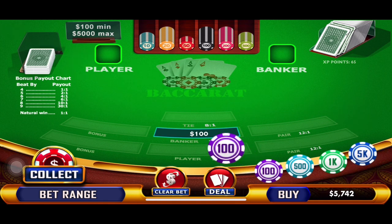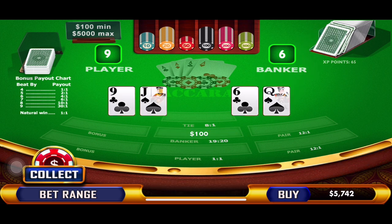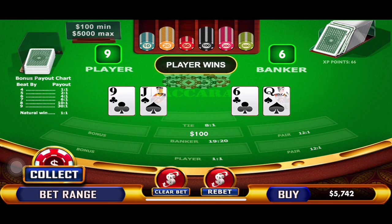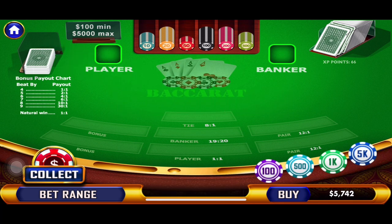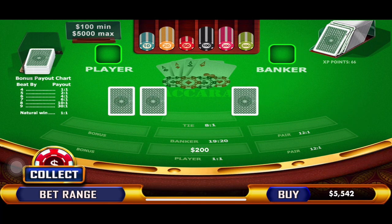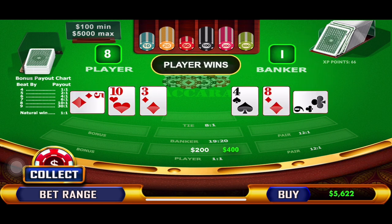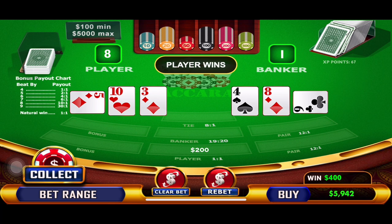We've just been lucky, but we're going to keep going. Nine and six — player wins. We're following the winner, and this is our last hand of the cycle. We lost, so we're doubling to $200 on the player — and that's a win! Because we followed the winner.